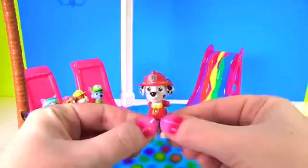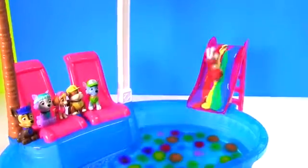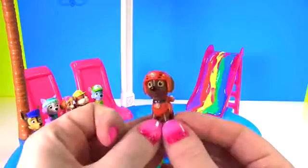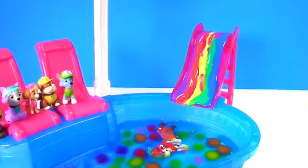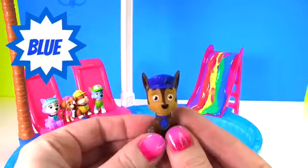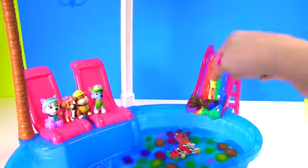Up first it's Marshall — and Marshall wears red! Here he goes — whoa! Next we have Zuma, and Zuma wears orange. Go Zuma go! Here's Chase — and he's on the case, and Chase wears blue. Oh no, Chase got stuck — let's help him out! Whoa, Chase is covered in paint, and it's mostly blue paint!